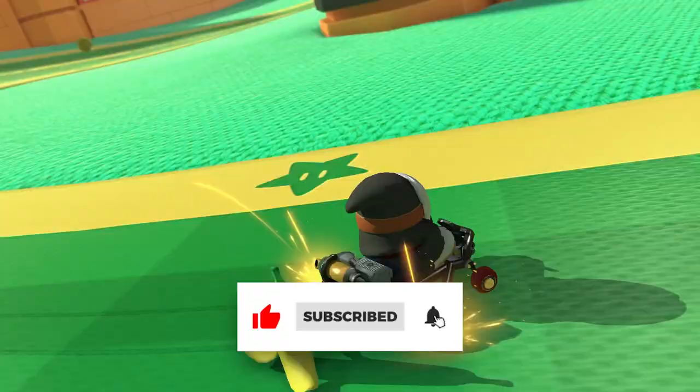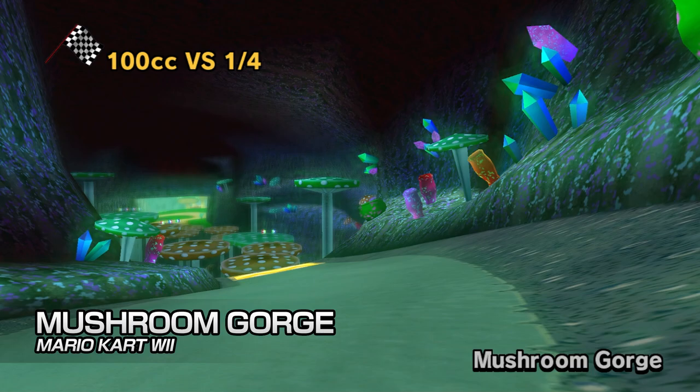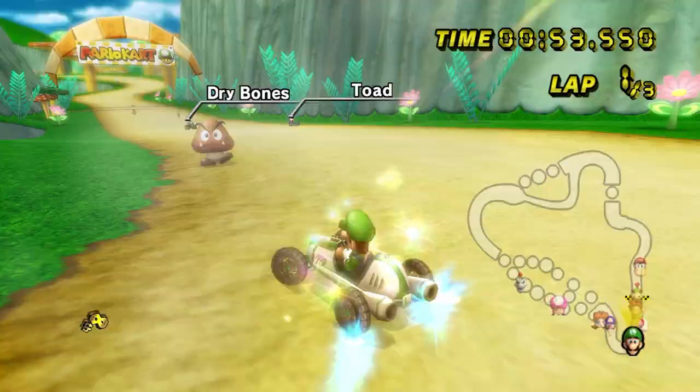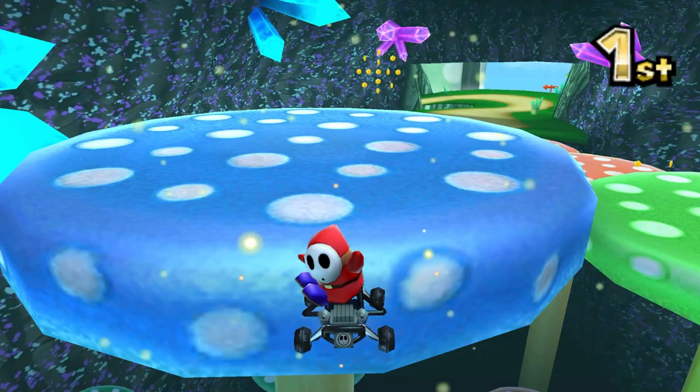Let's kick things off with a classic. The third course of the Mushroom Cup in Mario Kart Wii was the charming Mushroom Gorge. While simple in the grand scheme of things, this was the first track you'd get to in Wii that featured chasms to yeet yourself down, so it's got enough of a challenge to not be overly bland. Plus the music rocks, and the port to Mario Kart 7 added a blue mushroom to enable gliding, which is something that Mario Kart 8 did with their track updates anyway, so they're halfway there already.